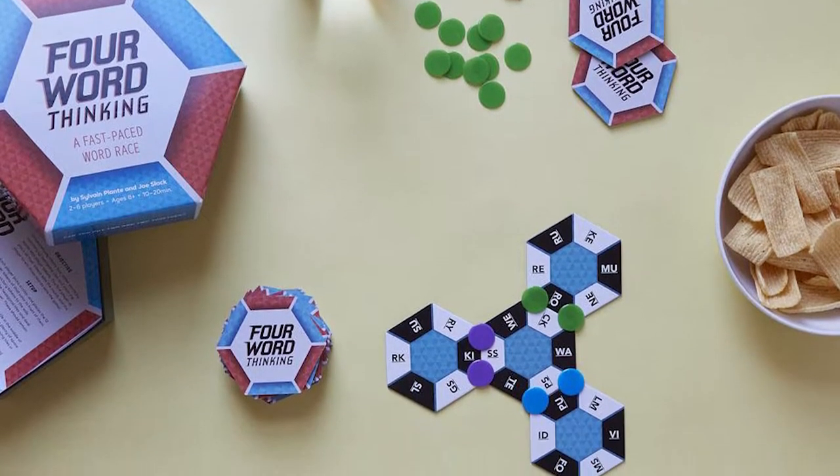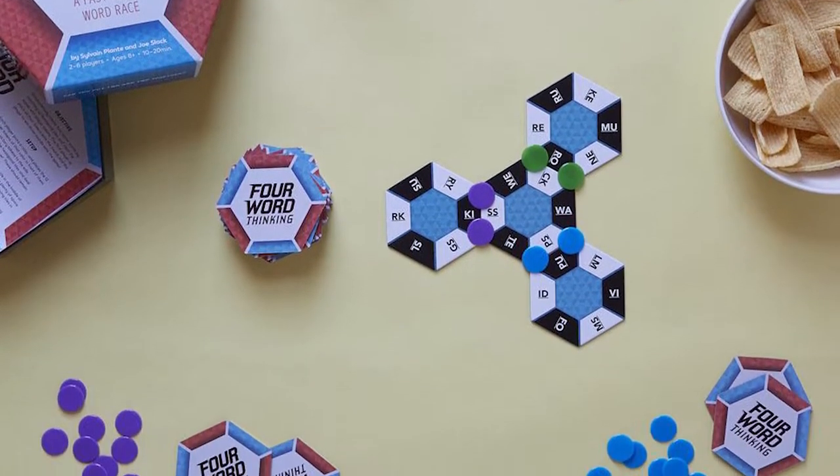In the game Four Word Thinking, you're basically going to be gathering tiles that have letters on them — two in each corner — and placing them down onto a grid, trying to combine them to make four-letter words. Every time you do, you'll place down your tokens on those words, and you're trying to get rid of all the tokens that you have. The game is played in rounds, and if you're the first person to remove all of your tokens from your supply and put them onto the tiles, you will win the game.